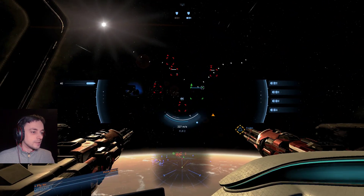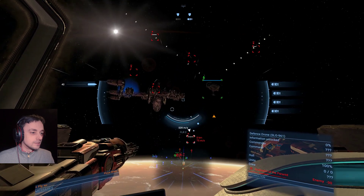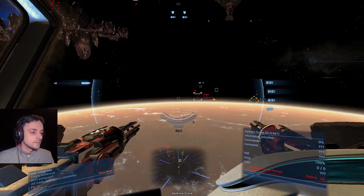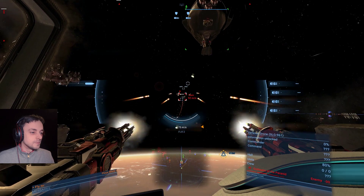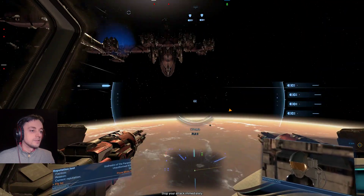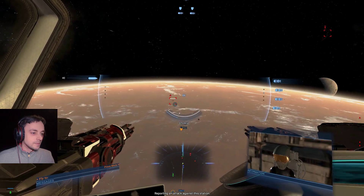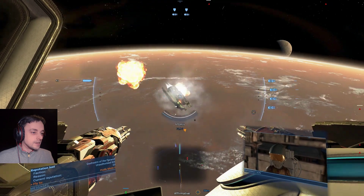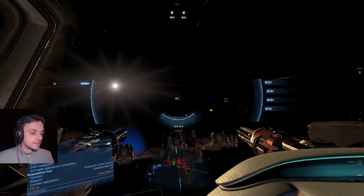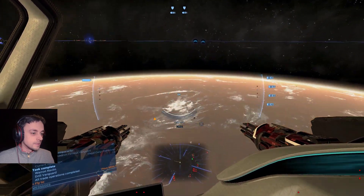I've gone way far away. They have a lot of defense drones — this is no good. I'm still going to take the station down though — this is more important. I'm losing shielding like mad. If I stick next to that though... I was going to suffer the consequences anyway. Let's get out of here if we can. I'm faster than they are, so I can get my shields back.